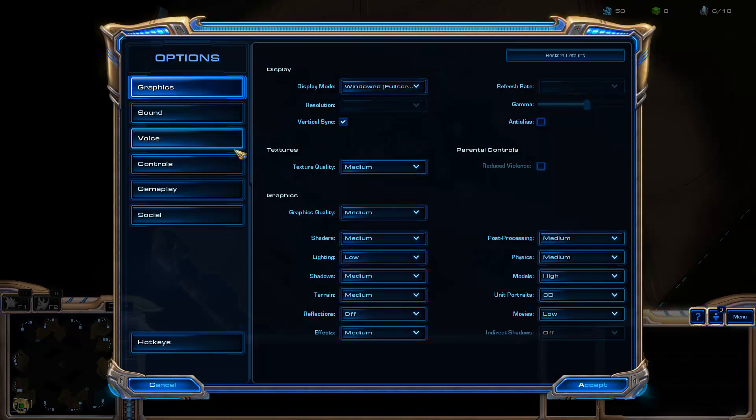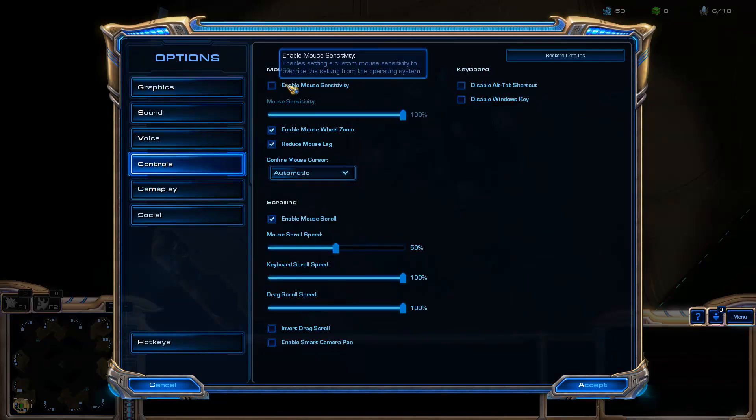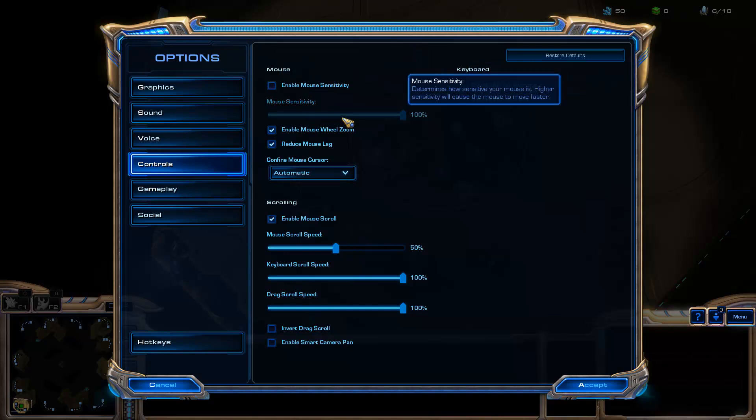The key to actually making this work is if you go into the control section, you're going to have to disable the 'Enable Mouse Sensitivity' option. If you check this, Blizzard will overwrite your default settings. You want to uncheck this because you just get better mouse performance using the Windows settings rather than the Blizzard settings. It just works a little bit better.